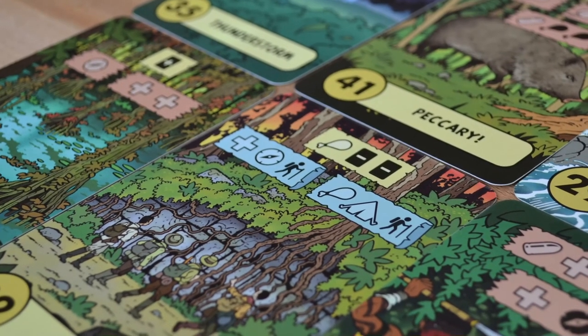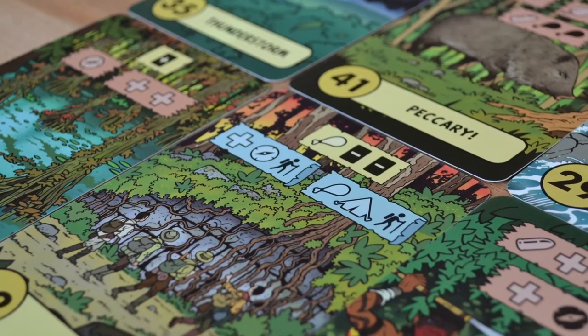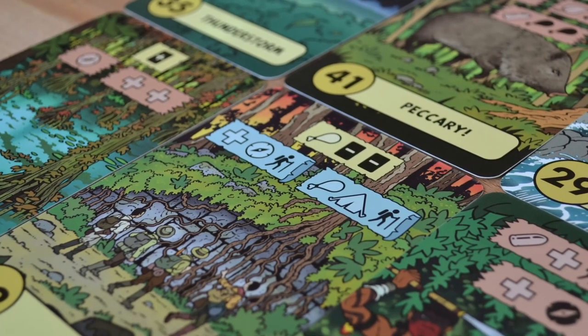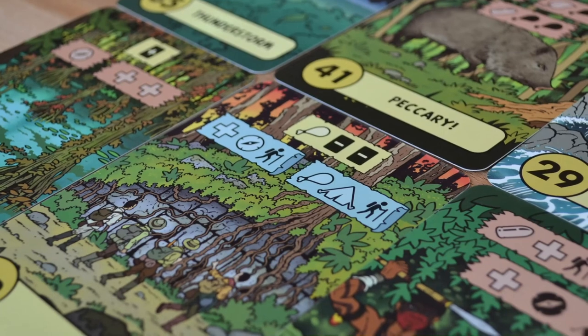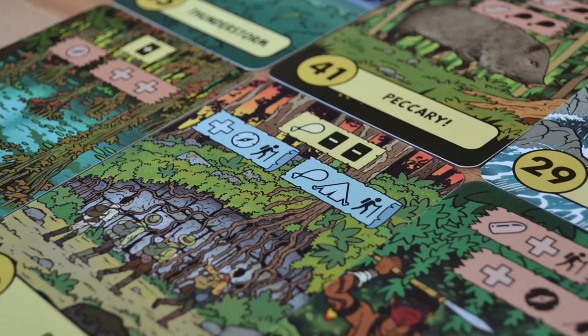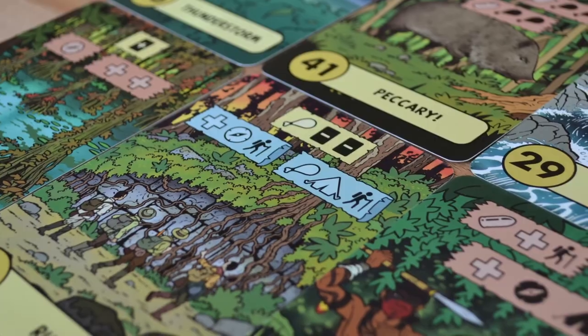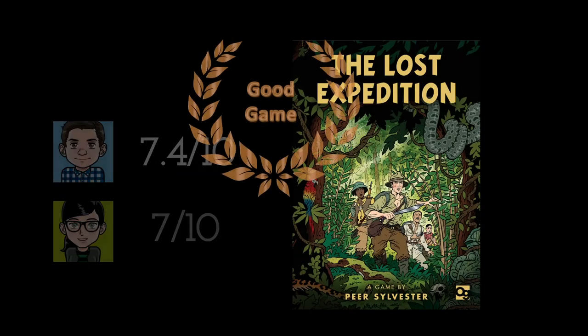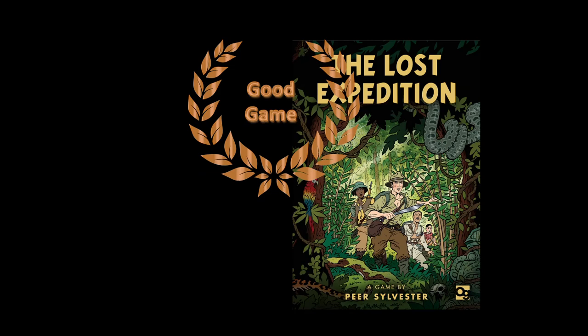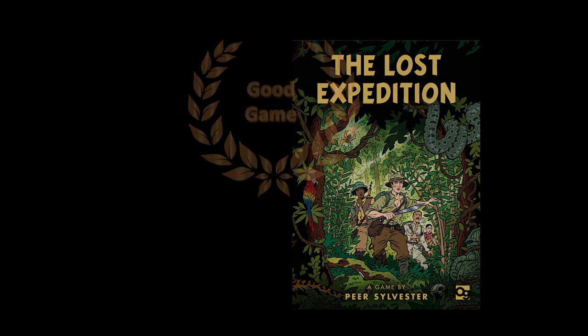In co-op mode, we especially like that you can't talk about your cards, which gives each player an important role and allows everyone to decide what to play without others interfering. The head-to-head competitive version did work, however we were not as immersed in the game or the story. It feels much more thematic to work together to reach El Dorado. After playing often in a short period, the game lacks some replayability. Overall, we enjoyed The Lost Expedition primarily for the beautiful, engaging artwork and exciting, immersive theme. We recommend it for people looking for a light to midway co-op game that plays quickly and is not too expensive. Thank you for watching Games Up!